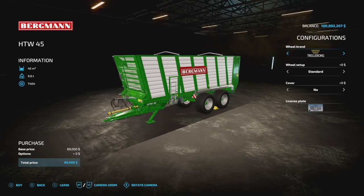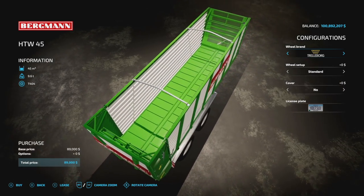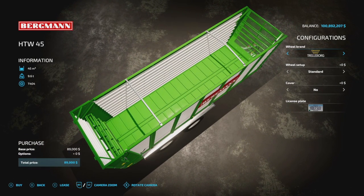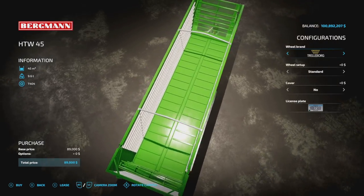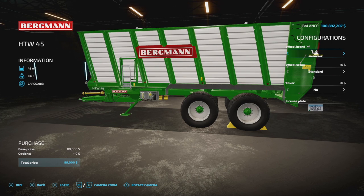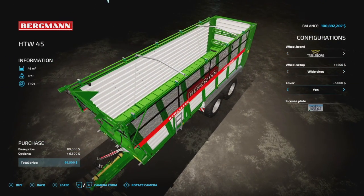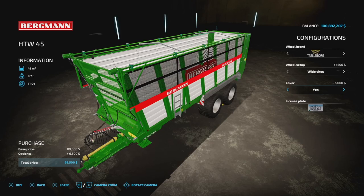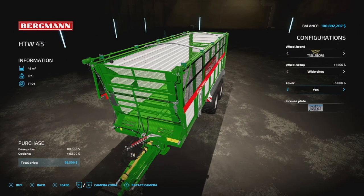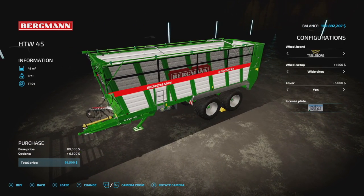We got a new Bergemann trailer today — the HTW45. Heads up: this is not a bulk trailer, it's for forage crops only: grass, hay, straw, silage, chaff, and wood chips. Wheel brands include Trelleborg, Michelin, BKT, and Friedstein, with narrow and wide tire options. We do have a cover that slides to the side. 45,000 liters capacity, 9.7 tons, and it is 10 slots.